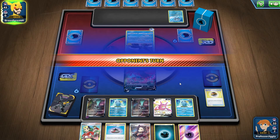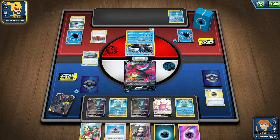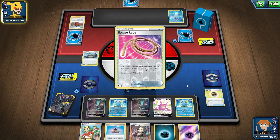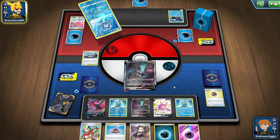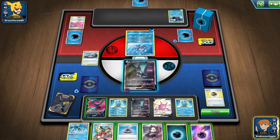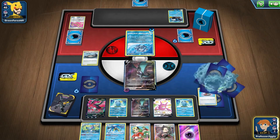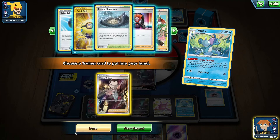Unfortunately we have a lot of stuff in hand but we can't do anything yet. Ooh, Peony — what two cards are they going to choose? You really don't think that I'm going to be able to get access to Drizzile, which will then grab me a Boss's Orders, and you have nothing to stop it. Ouch.